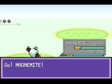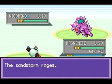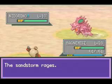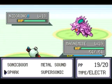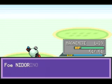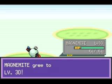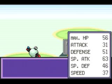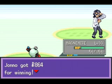Remember, Nidorino's ability is Poison Point, so don't use any physical attacks on it because you'll get absolutely owned by the poison. That said, Magnemite cannot be poisoned because it's a Steel type. That was a super easy battle — if you have any problems with that in this game, you really have problems.